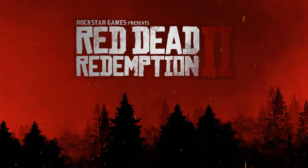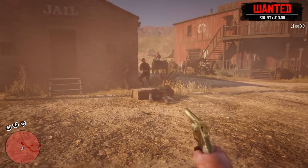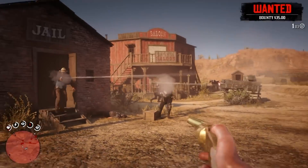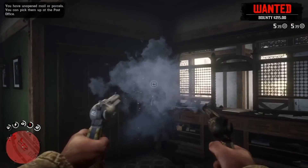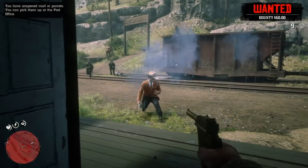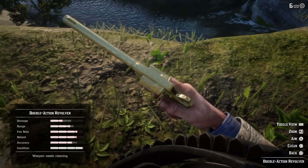What's up guys and welcome to a new video. Today we're going to talk about the icon of the west — the revolver. Next to the standard Cattleman, Schofield, and Double Action Revolver, there are eight special revolvers we know so far. I'm going to show you the specifications of those beauties and also show you how to get them.